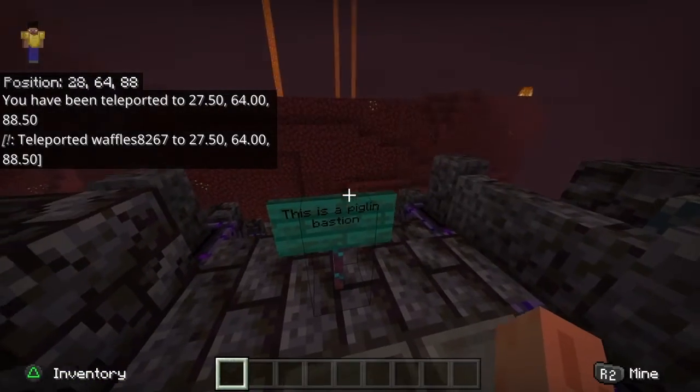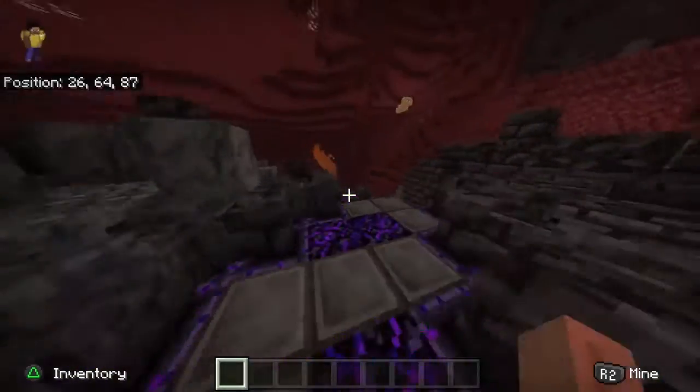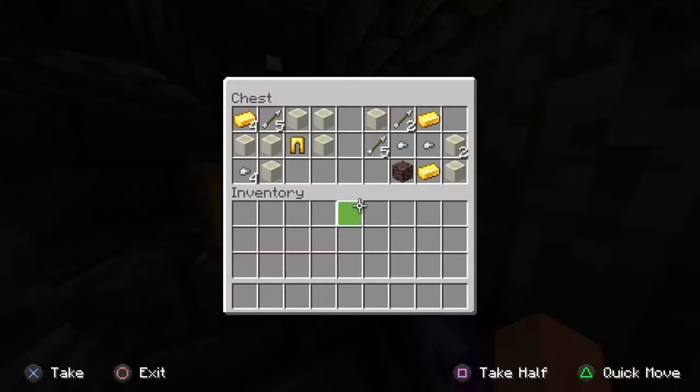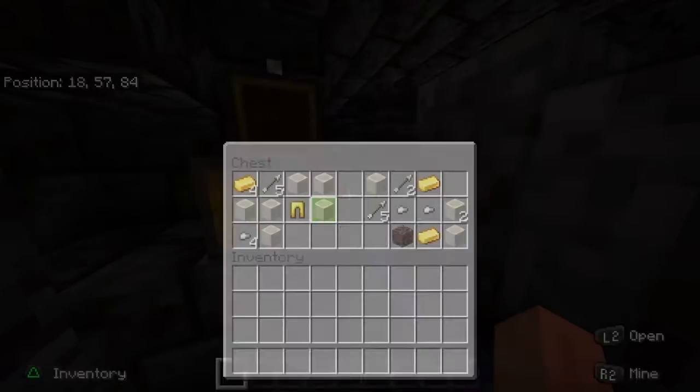This is the piglin bastion. The piglin bastion has lots of loot, gold, piglins, and hoglins. This is a chest I found — it's got a lot of bone blocks, gold armor, ancient debris, iron nuggets, arrows, and such.